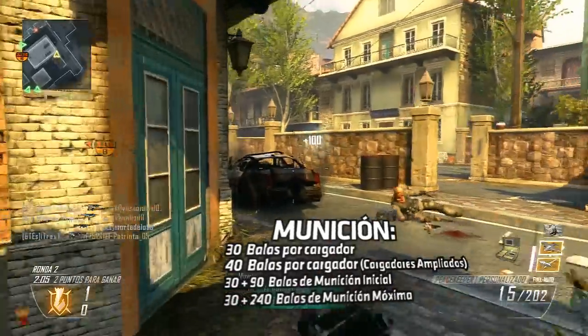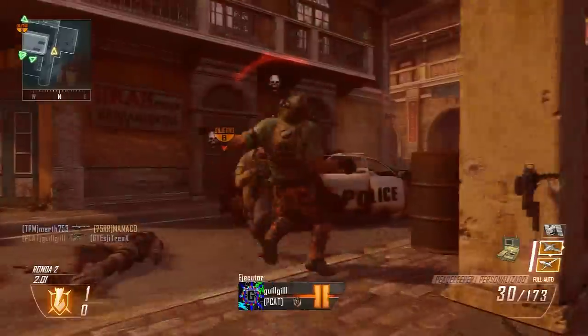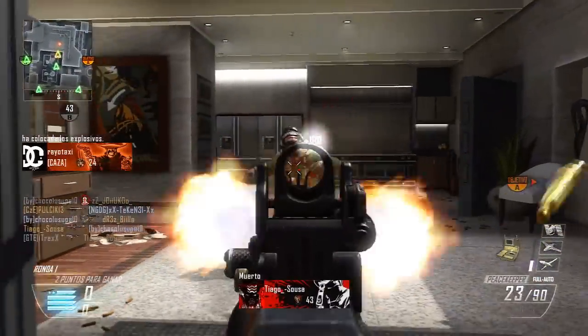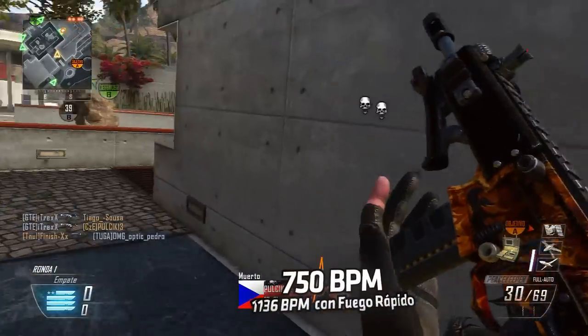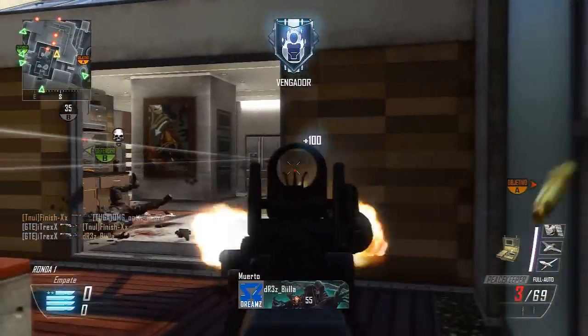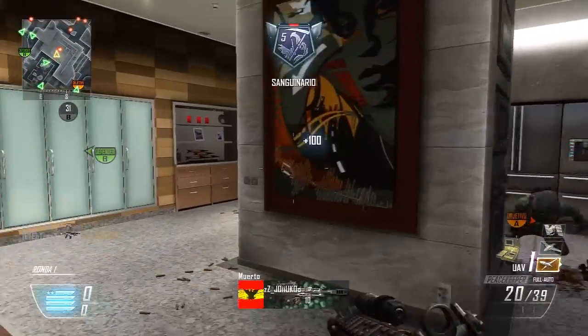La munición es la estándar de los subfusiles, de 30 balas por cargador más 90 de repuesto. En cuanto a la cadencia, destacará una cifra no muy elevada que podría haber dado más de sí, pero de esta manera no perjudica la precisión. El dato está en 750 disparos por minuto, algo que deja por debajo a la carabina respecto a sus primos los subfusiles, consiguiendo tiempos en matar bastante altos, al menos en cortas distancias.